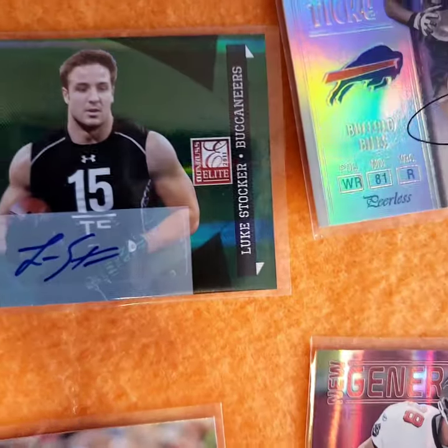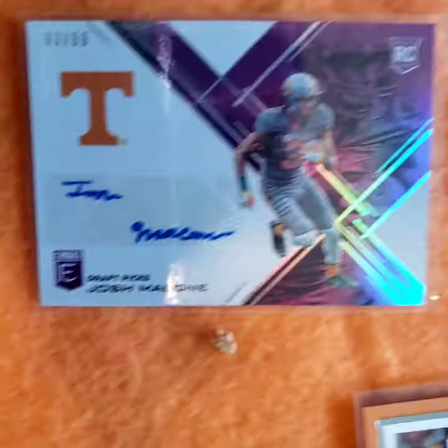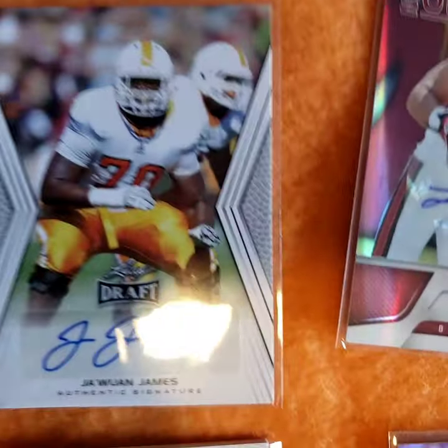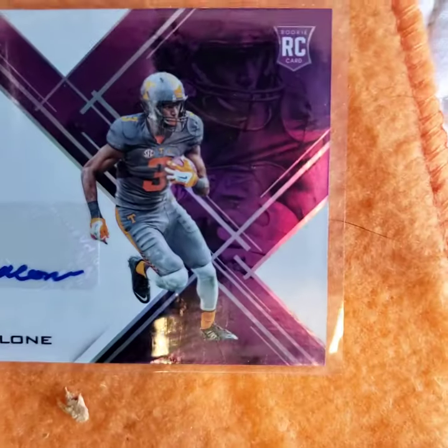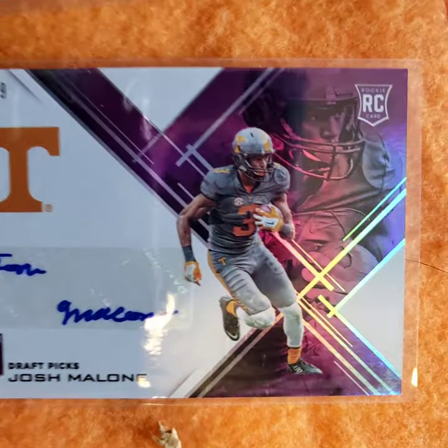Loop Stalker. Leaf Certified. One James - great offensive lineman, current doctor. Josh Malone. Elite - that's his jersey number two.